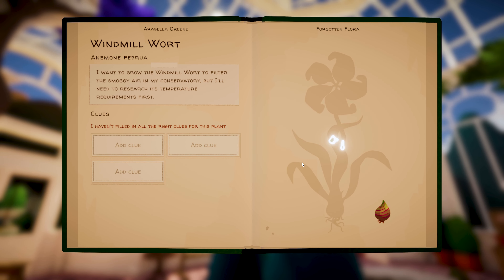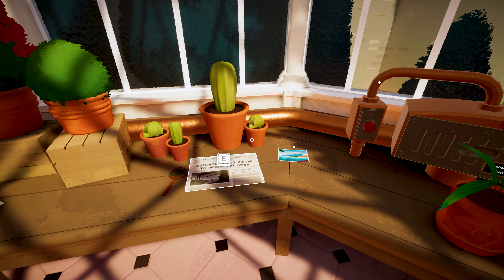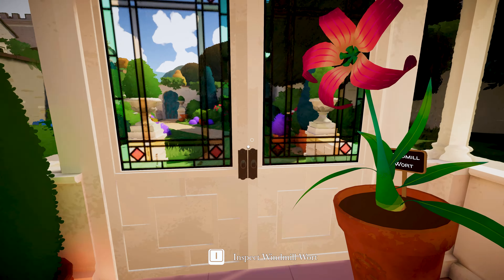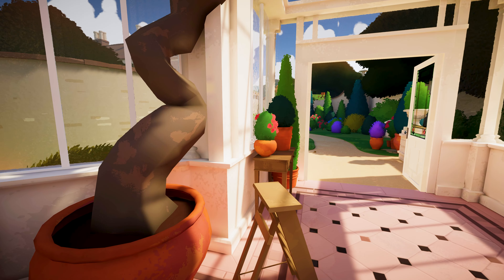That is the answer! Look how beautiful that is! Now since we've created our flower, the fog has lifted - look at it go! 'The windmill wart naturally grows in volcanic soil, which is why it requires a temperature of 60 degrees. The bud contains air-purifying qualities so the flower filters viral from dense smog.' This is a really pretty game!